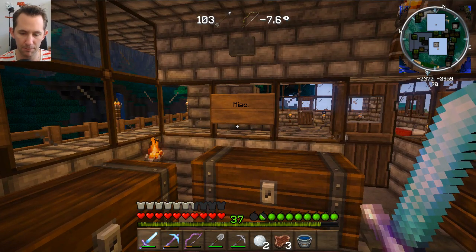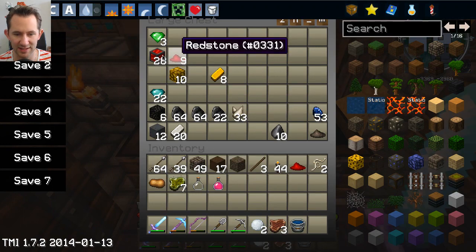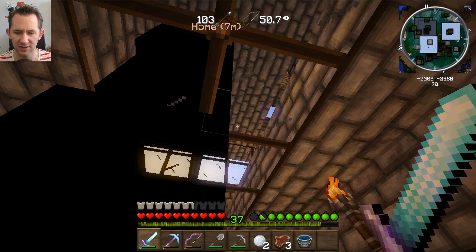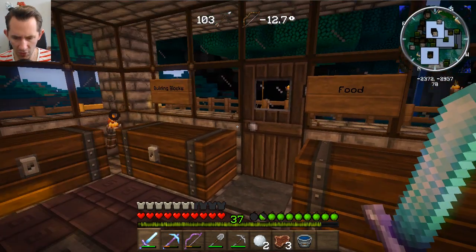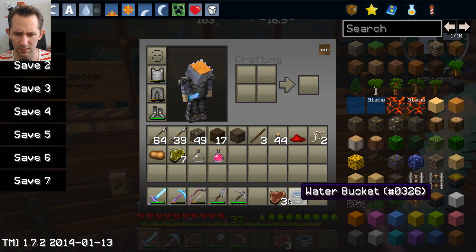First we have to get prepared, and I didn't want to gloss over this because there is a decent amount of preparing. Luckily we have diamonds, we have enough gold, and we also have tons of gold up in our potions room and stuff like that.